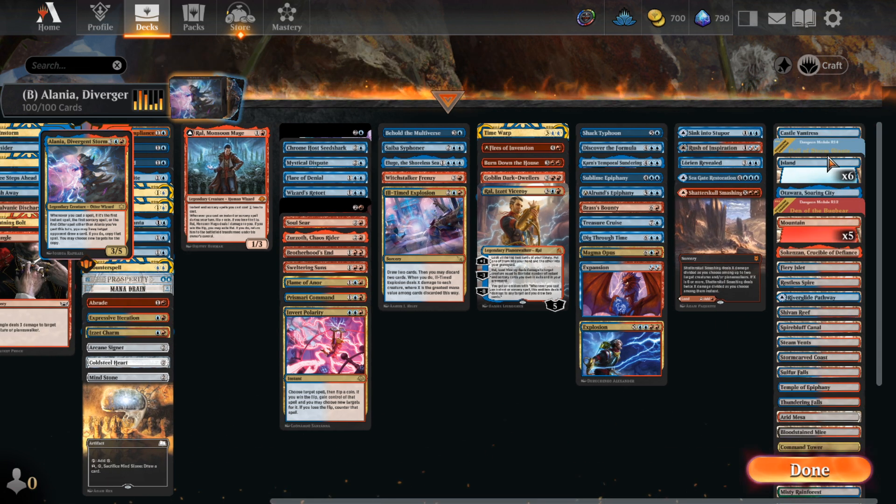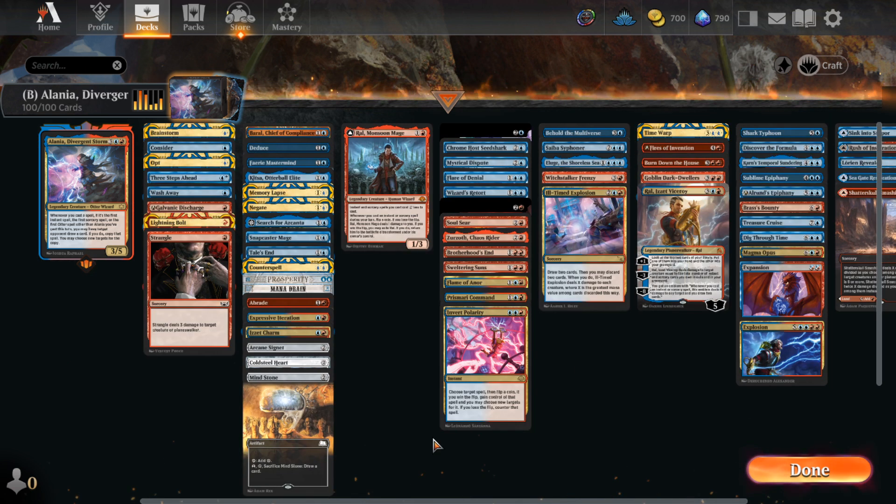As far as the deck is concerned, we're running 35 lands plus 4 spell lands and As Foretold revealed. We have a bit of ramp, a plethora of counters and removal spells early in the game, and then we try to copy some big spells later on in the game.